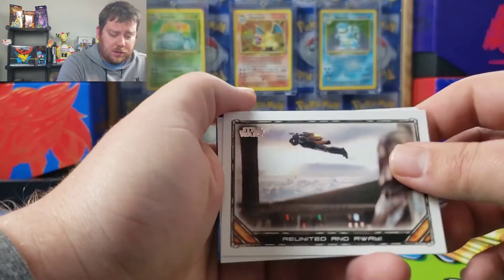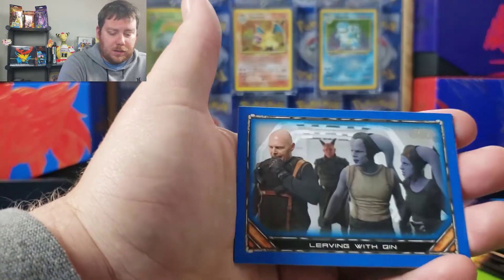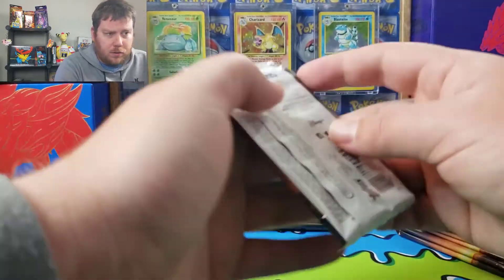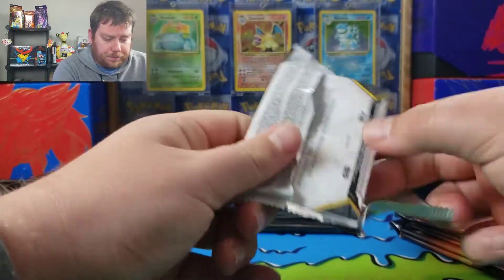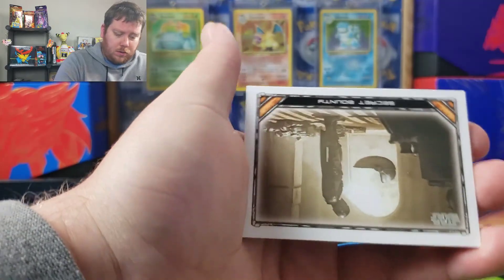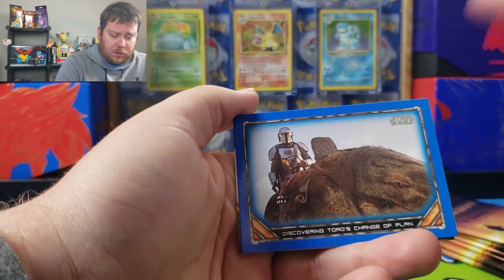It's cheaper to buy these than it is to get the hobby boxes or tins. Those ones are about $100 plus because there's signatures in them. But if you buy these, you can get a lot more of the blue and purple.